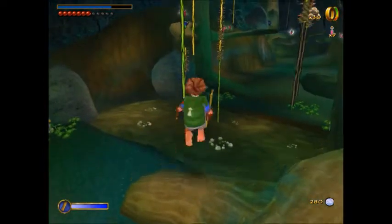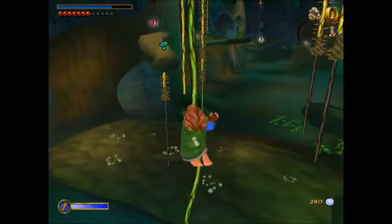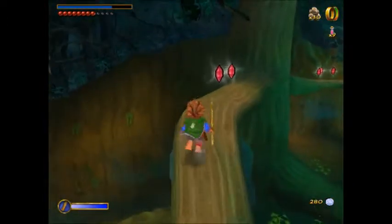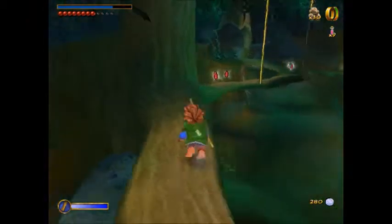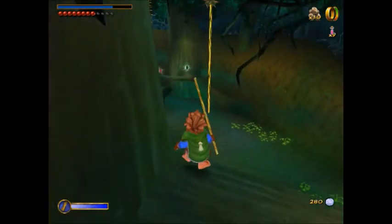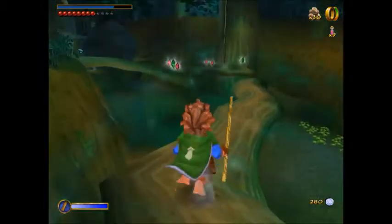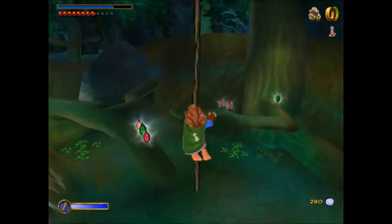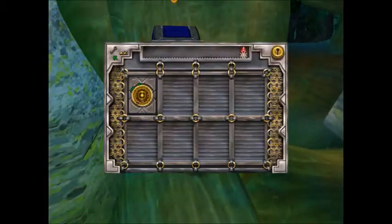I'll jump on this vine just to get it lowered, then jump on this vine, onto this branch, make sure I'm not missing anything, then onto this one, then here, then jump on this vine, then jump here, and we'll see this chest.